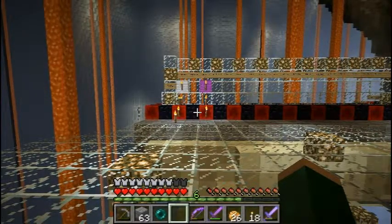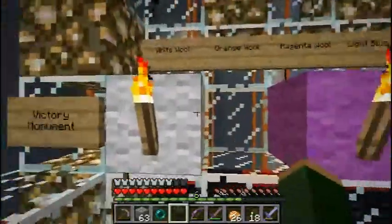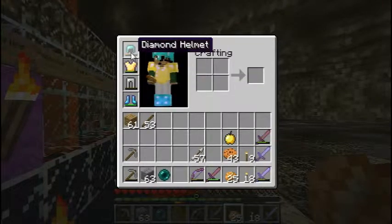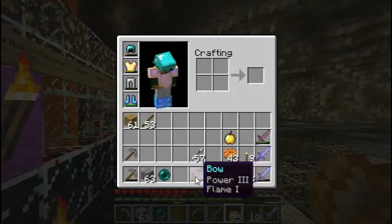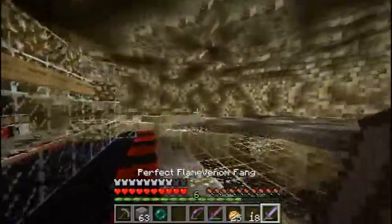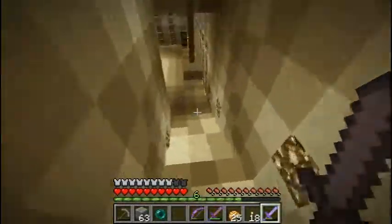Hello and welcome back to Super Hostile number 12, Inferno Mines. We finished collecting these two earlier on and I've been doing a bunch of off-camera work, getting a couple of nice things set up — very nice boots. Working on getting a nicer bow than this one even. And I've got a very nice sword down here. We'll go take a look at that and then I'll tell you what we're going to do today.